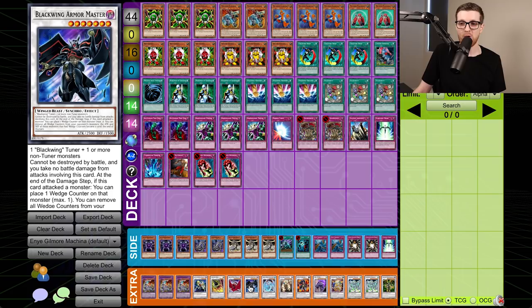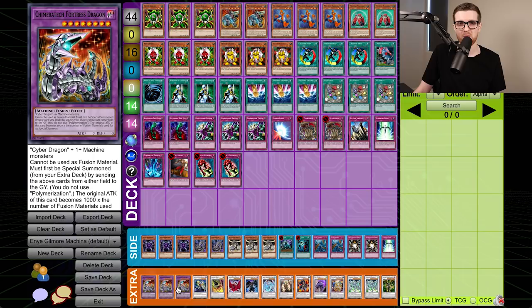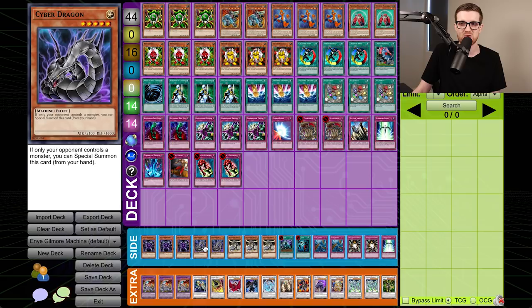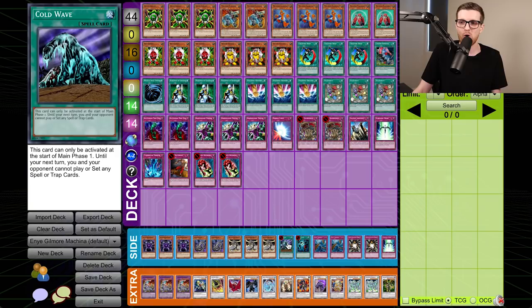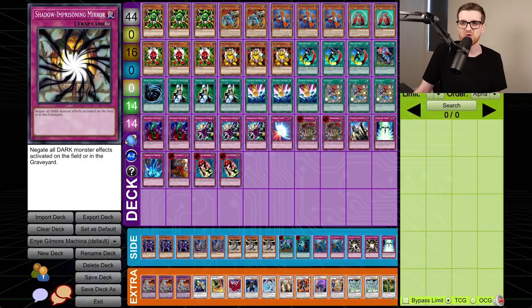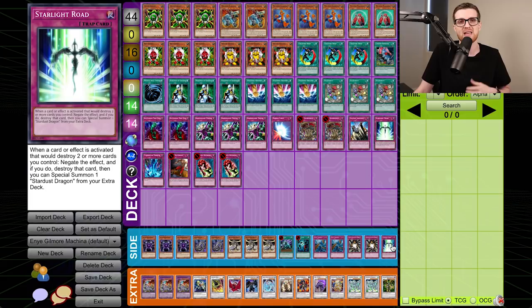For the extra deck, we have a bunch of Synchros you've seen up until this point. We're also playing three copies of Chimeratech Fortress Dragon — this is primarily for the mirror match, since this is the most machine-focused deck. That's also why we're playing two Cyber Dragon and three Proto Cyber Dragon, but we know Joseph isn't playing that deck so we're probably not going to side these in. We've got triple Caius for easy removal. Cold Wave and Heavy Storm for dealing with back row, two Dust Tornado in addition to that, two Shadow Imprisoning Mirror for the Dark-focused decks, and a second copy of Starlight Road in case we need protection and a Stardust Dragon on the field. That's going to do it for me — my deck is going to be much slower and simpler compared to Joseph's, but you get to see two titans of the format clash.